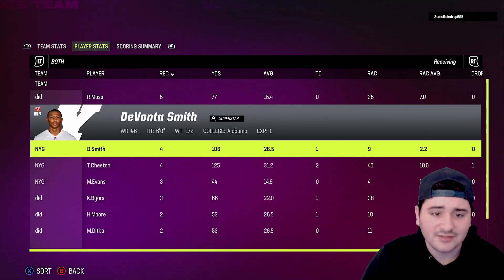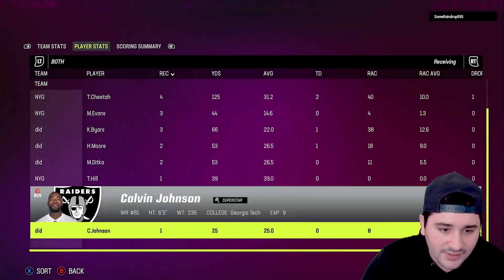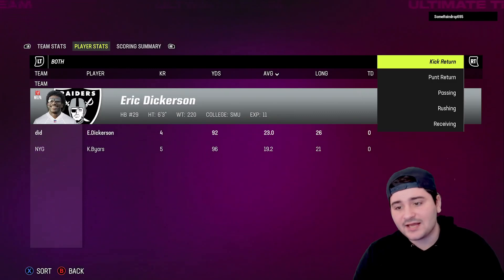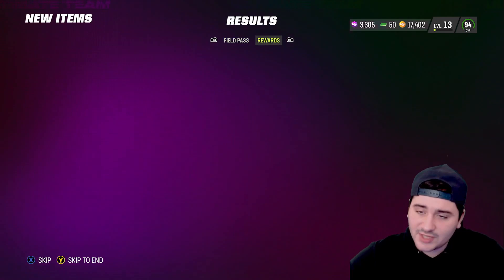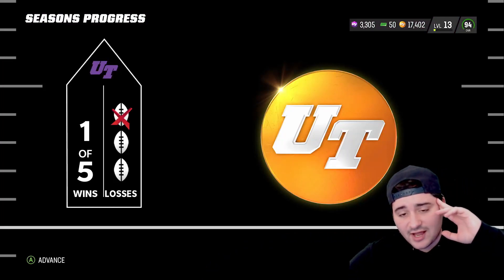Tyreek Hill had a game — 10 receptions, 125 yards, two touchdowns. Devonta Smith: four receptions, 106 yards, a touchdown. Mike Evans: three receptions, 44 yards — pretty mid. Not a good game overall; the offense couldn't really get going and the defense was terrible. We're now one and one. If you enjoyed it, smash the like button, subscribe, and stay tuned — we got a lot more to go in this series, we're just getting started.